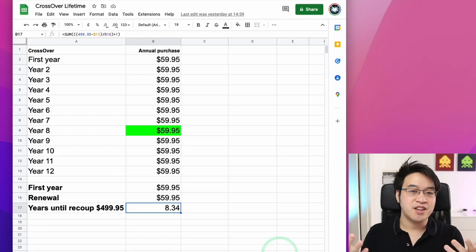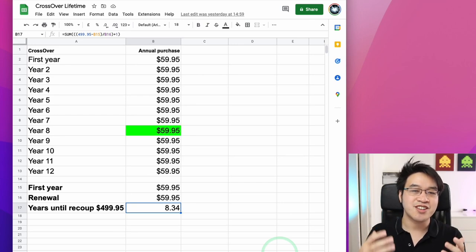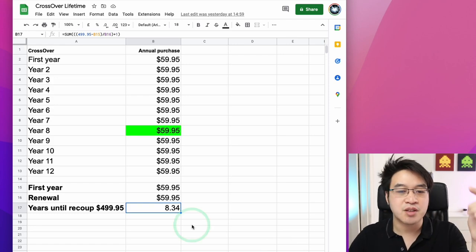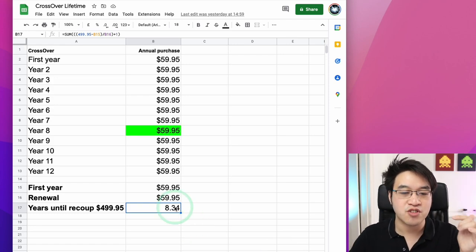We're going to do a deeper dive into the full value of Crossover. I've put together a spreadsheet calculating how many years of Crossover Plus you'd need to buy until you recoup the cost of Crossover Lifetime — spending $59.95 every year until you hit the $499.95 mark.